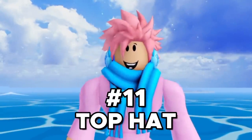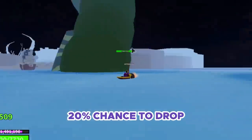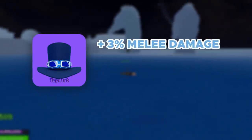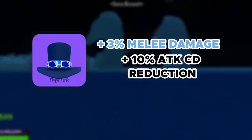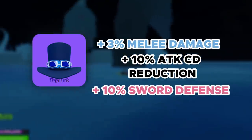Next up, we got the Top Hat, and this is really similar to the Choppa Hat. It's a rare accessory that can also be obtained with a 20% chance after defeating a Seabeast. This hat gives you a plus 3% melee damage, 10% attack cooldown reduction for all your abilities, and plus 10% defense against sword attacks. Overall, a pretty solid accessory.